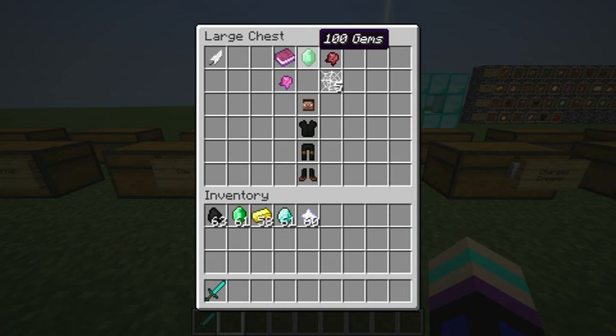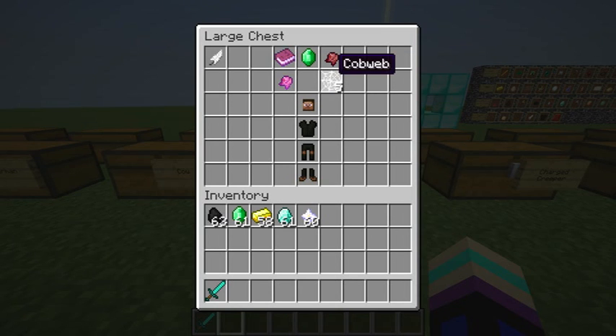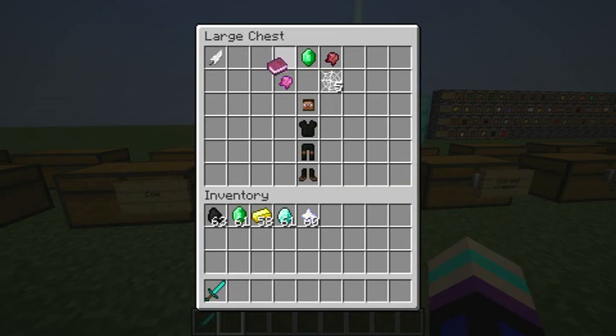And the Cave Spider — it costs 100 gems. It has a fermented spider eye with Sharpness 2 and Knockback 1, five cobwebs, and Jump Boost 3. When you hit somebody with the fermented spider eye, there's a 100% chance of poisoning them for three seconds. When you get hit by the cobwebs, you get Slowness for 10 seconds.